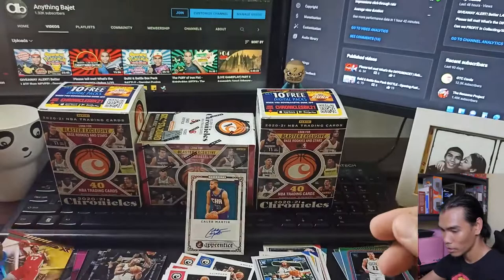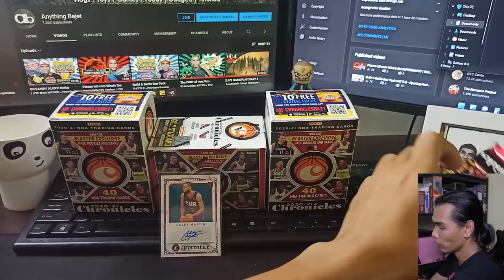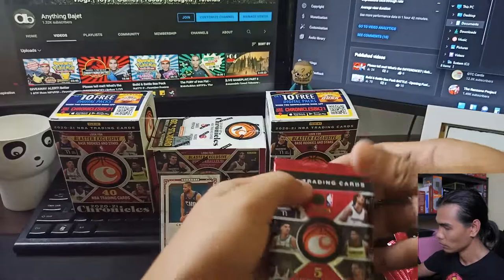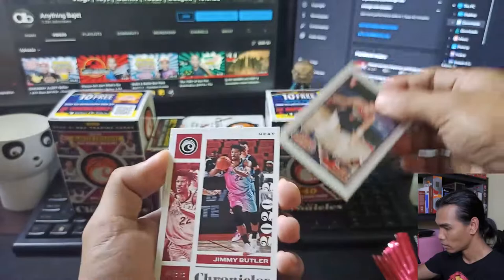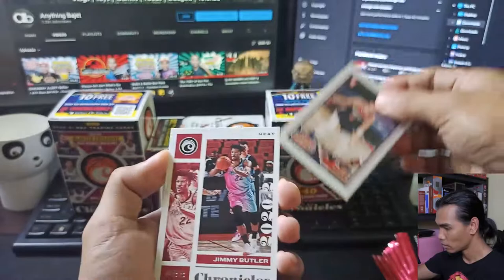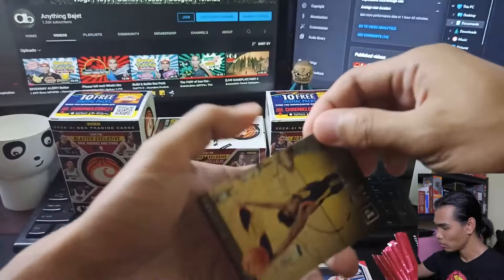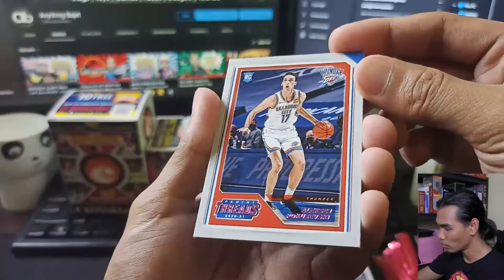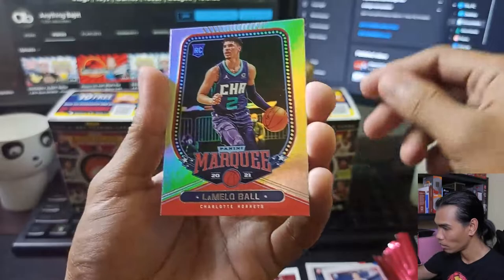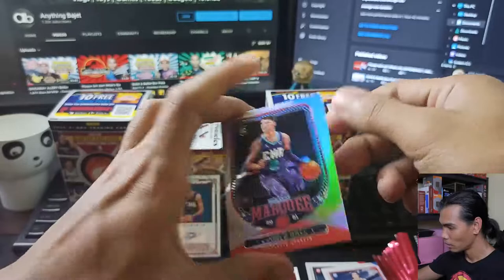Moving on to Box B — we have 8 more packs to open. I'll sum up all the pulls from Box A and Box B later. First card: Threads Deni Avdija. Second: Jimmy Butler Chronicles. Then a James Wiseman card — I'm not sure of the card name. Next: Alexey Pokusevski Threads. And our last card is a LaMelo Ball Marquee — is it a pink? No, I think it's just a normal Marquee card.